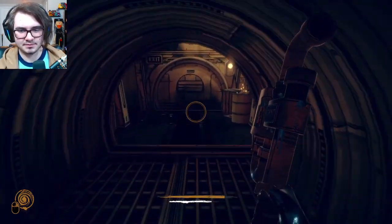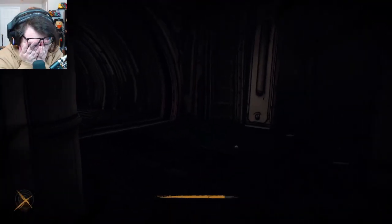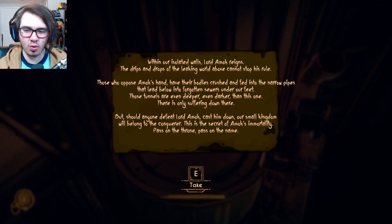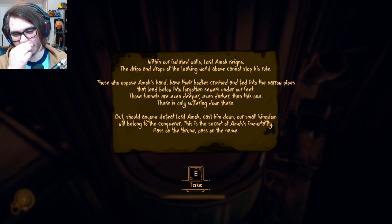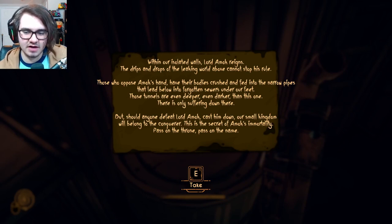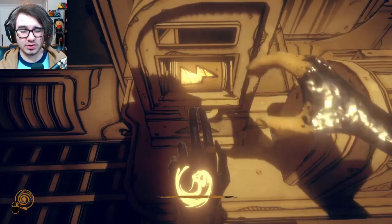I'm just gonna run. Hide! 'Within our isolated walls, Lord Amok reigns. The drips and drops of the leaking world above cannot stop his rule. Those who oppose Amok's hand have their bodies crushed and fed into the narrow pipes that lead below, into forgotten sewers under our feet. Those tunnels are even deeper, even darker than this one. There is only suffering down there, but should anyone defeat Lord Amok, cast him down, our small kingdom will belong to the Conqueror. This is the secret of Amok's immortality.' I'm gonna call him Amok because he's running Amok down here. I guess I do need to charge this again. I'm honestly very confused on what's going on. Like, what am I doing down here?